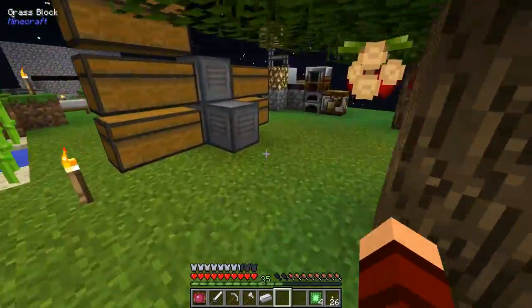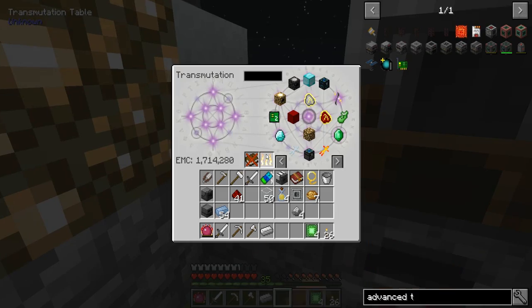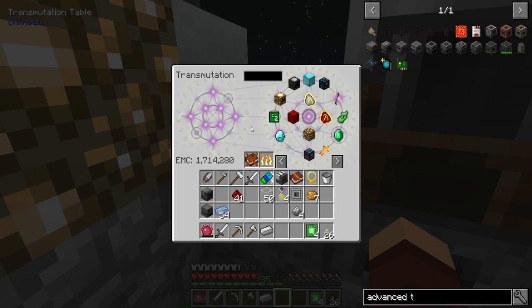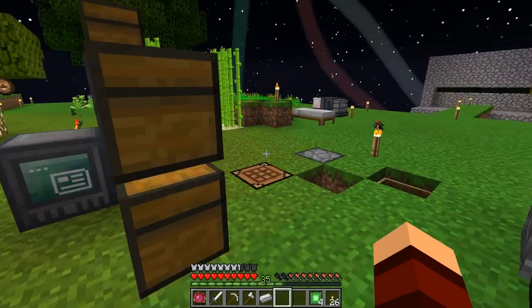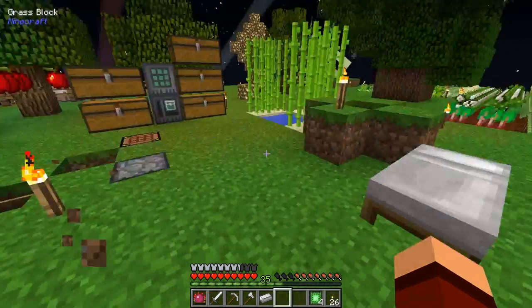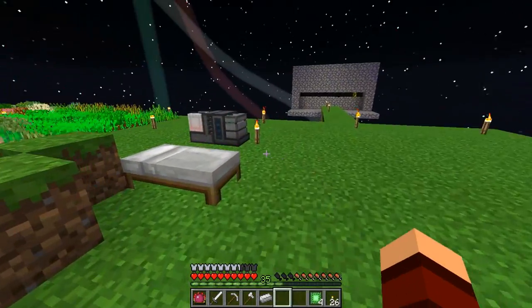I didn't realize they all had EMC. I kind of wish I could make a second table just for food, but they're gonna be tied to me no matter what I do. I can make flour and cheese. So yeah, created food has EMC but the raw food does not.